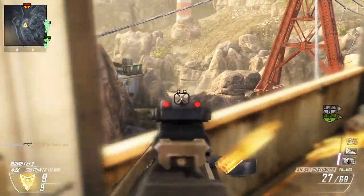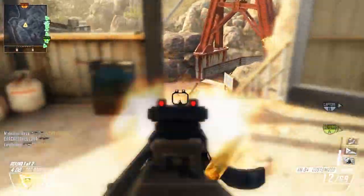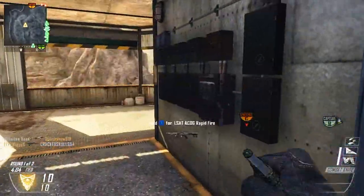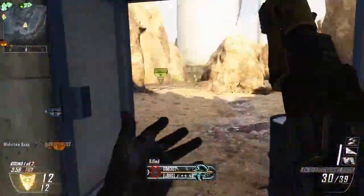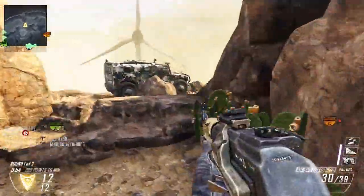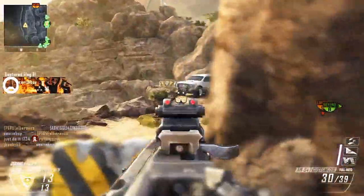The class setup that I'm using is the AN94 with the stock and quickdraw — really good setup. I think I unlock extended mags the game after, and if you guys saw my class setup video, I now use the quickdraw, stock, and extended mags on my AN94. That's a really good setup and this gun is just an absolute monster. It's starting to become my most favorite gun in Black Ops 2 and I definitely recommend you guys start using it.